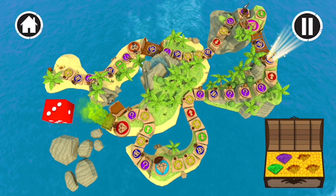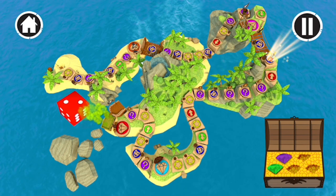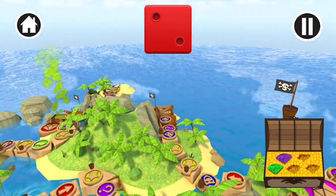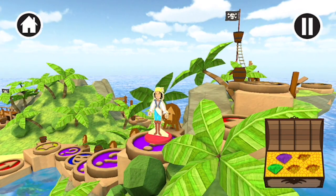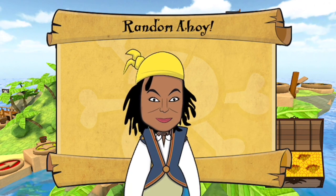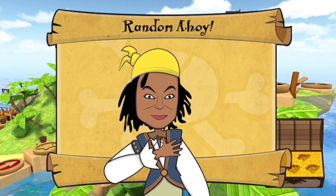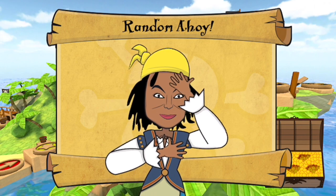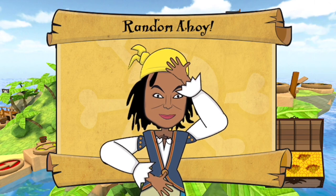Tap, swipe or shake the die to move your piece. You rolled a two. One, two. It's a random ahoy, what will it be? Let me see you all marching. Put your hands on your heart. Here we go. Eye patch, eye patch. Pirate's patch, pirate's patch. Swashbuckle cheer!